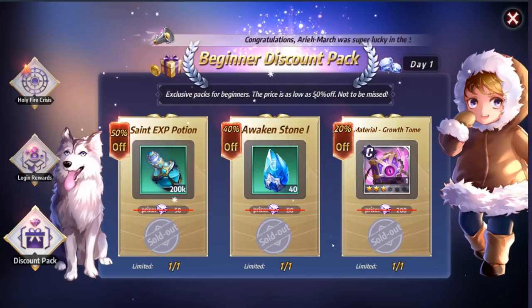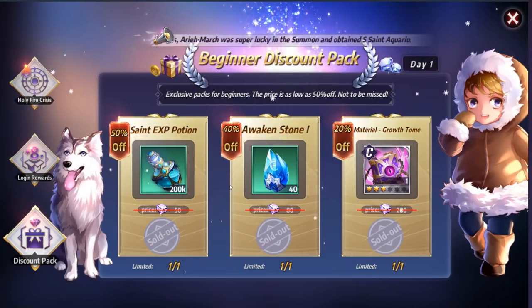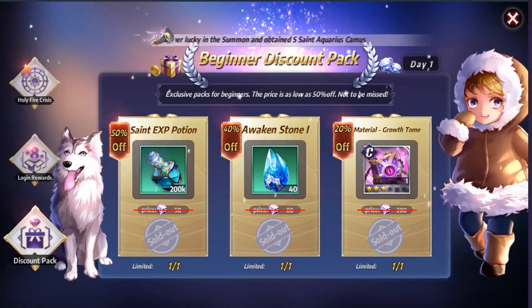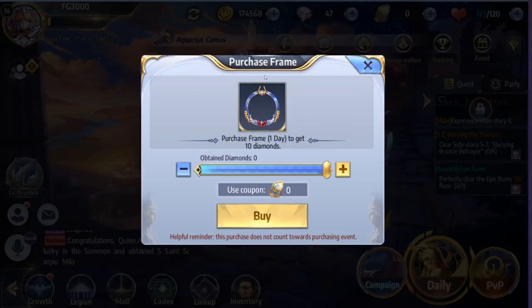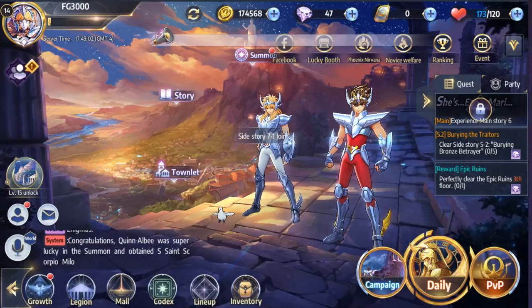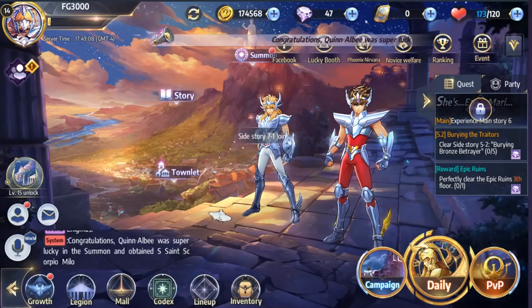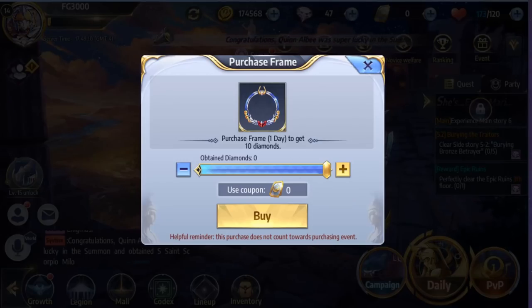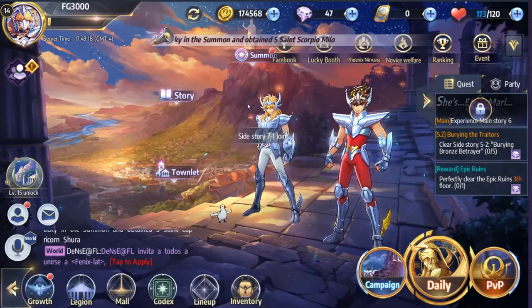There are discount packs you can buy with in-game currency. I have not seen a VIP system in this game. So the currency the game gives you — gems — you can use to buy things out of the shop. However, there are two different types of currency: gems, which are the in-game currency, and coupons, which are the actual cash shop currency. It's a dual currency game. So far most things I've seen can be bought with gems.